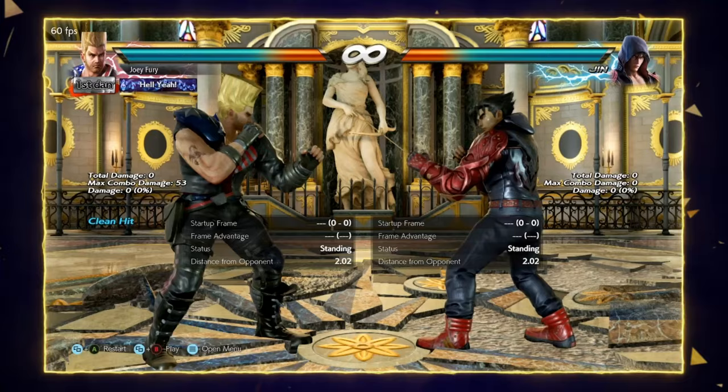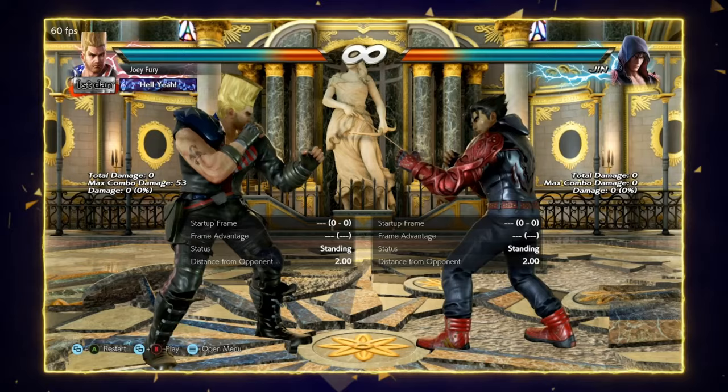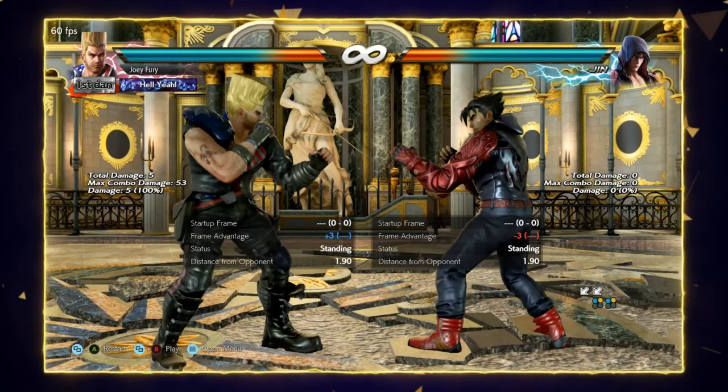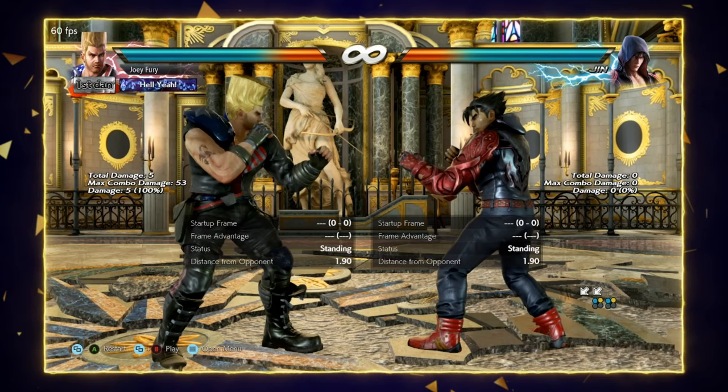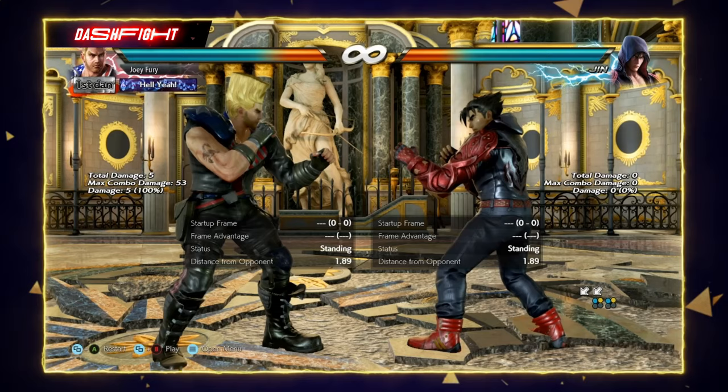Paul also has one of the absolute best throw games: 2 plus 4 back, down forward 1 plus 2, and back 1 plus 4. He also has a uniquely powerful version of the ultimate tackle, down back 1 plus 2, which allows him to crack open overly defensive opponents. Lastly, Paul is among the most damaging characters in the game — his combo routes are stable, consistent, and highly damaging, and his rage mode output is without question top 5 in a game of 50 characters.